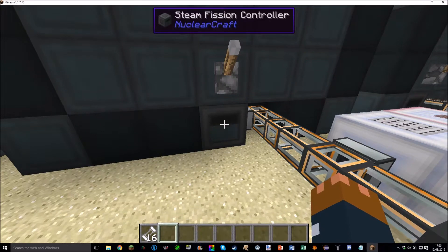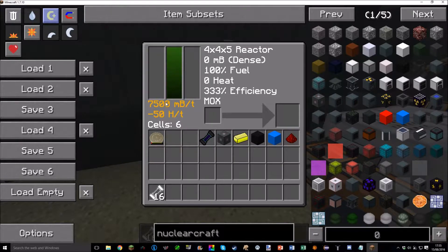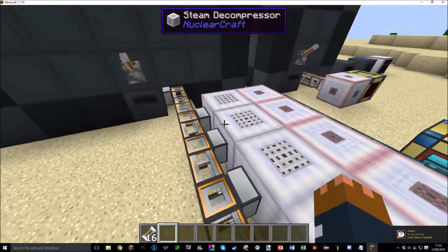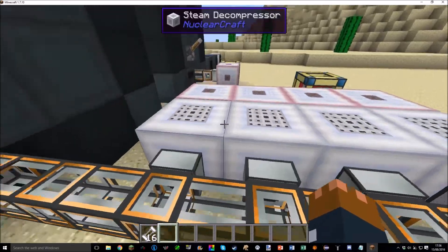A big new addition is steam fission reactors, with temporary mechanics. These produce steam, dense steam, or super dense steam depending on the reactor's steam output. Below 200 millibuckets per tick you get normal steam; between 200 and around 40,000 millibuckets per tick you get dense steam; anything above that gives super dense steam. To handle these you use steam decompressors — super dense steam needs dense steam decompressors to compress all the way back down to normal steam before passing through steam generators.